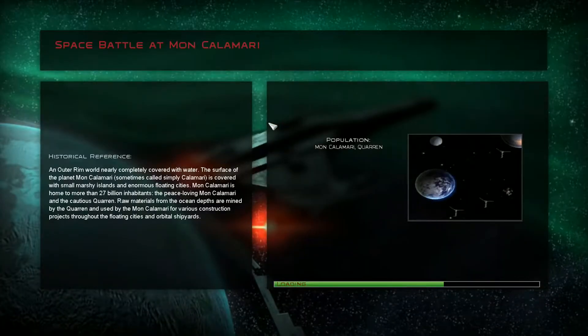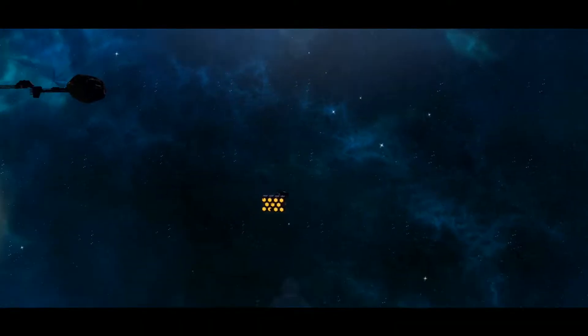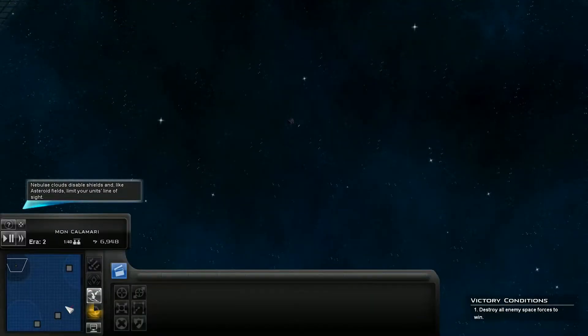Mon Calamari is obviously the homeworld of Admiral Ackbar. In the lore, a lot of the New Republic and the Rebel Alliance's main capital ships come from here. Obviously, in the game, you can build them pretty much anywhere, so it's not as crucial as it would be in the actual in-game lore. But still, this is a pretty big blow - it does get some good modifiers.